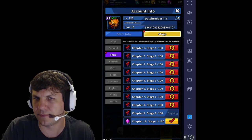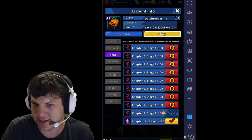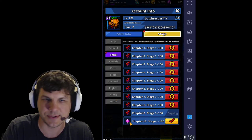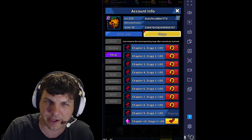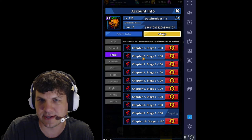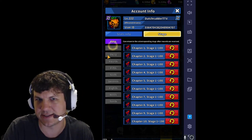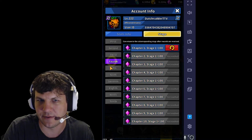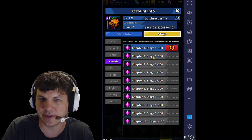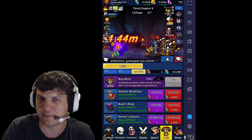You can go to your player profile and check your stage info to check that. As you complete these stages, you also get crystals — I get 100 crystals every time I complete a stage. That's 1,000 crystals per set of stages because there's 10 of them. Each one of these has that, so as I complete these 100 stages on each one, I'll get the 100 crystals which will help me unlock more stuff.